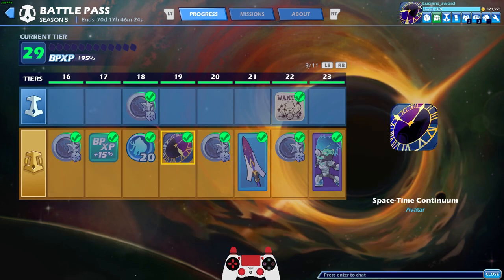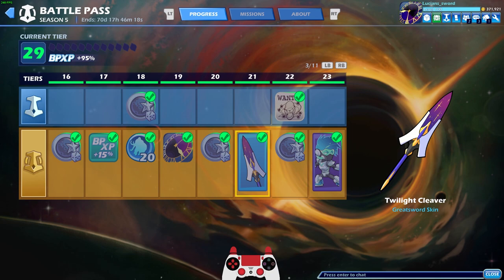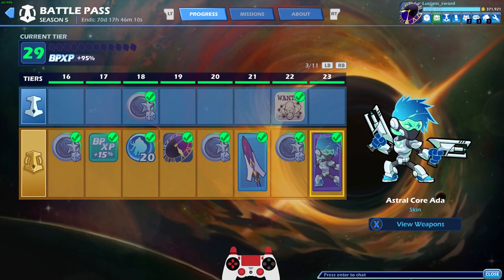Even though I haven't been feeling good, I've still been playing Brawlhalla, I just haven't made a video and I've gotten a lot of progress. So I did get the Twilight Cleaver Greatsword skin — I think I showed that in my last video, but if not, there it is. I also got Astral Core Ada which is a beautiful skin and I will be using this skin in today's video.